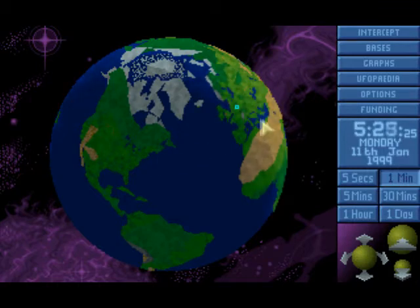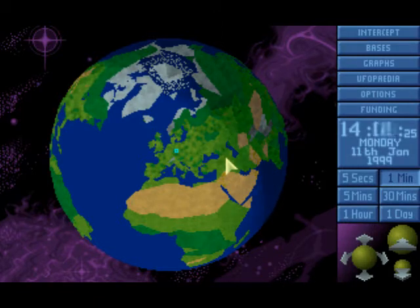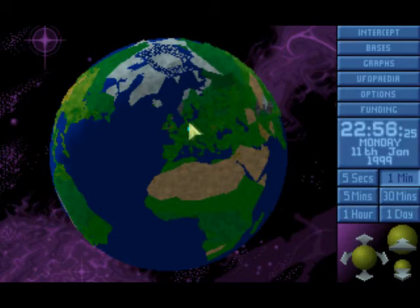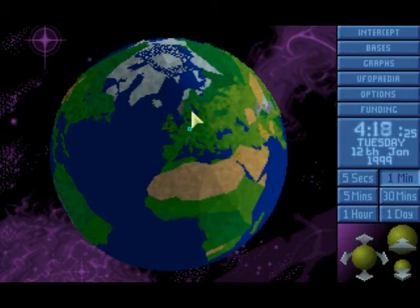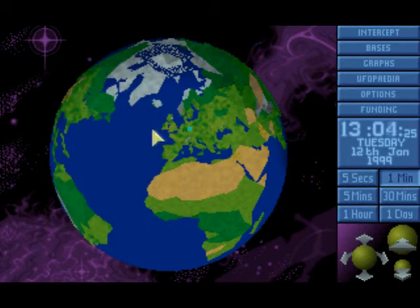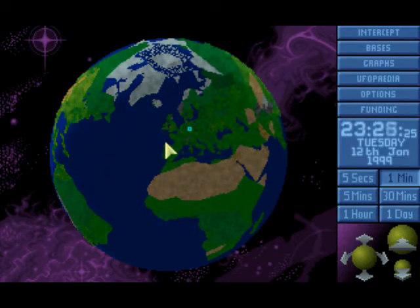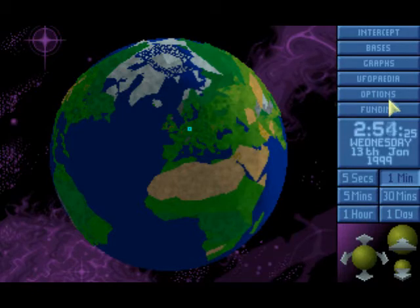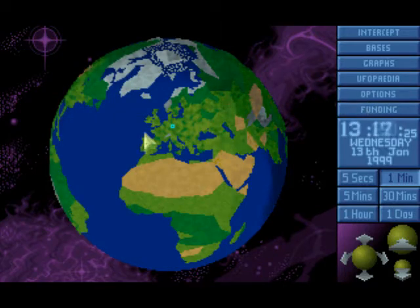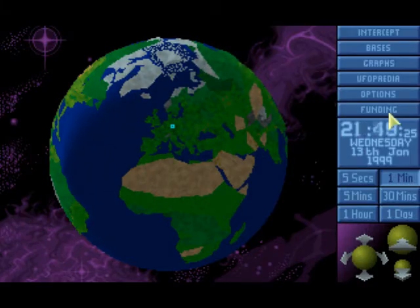Everything was calm and quiet on the planet Earth. Night was coming, day was passing. Everything was calm as always. But out there, people in Europe waited for activity of a certain unknown being - or rather name, or race - known as the aliens, extraterrestrials, alien lifeforms. They wanted to take over the planet, and XCOM was there to stop them. However, time was passing and passing without anything really happening.